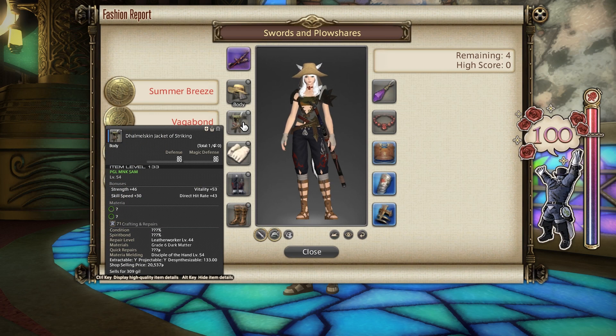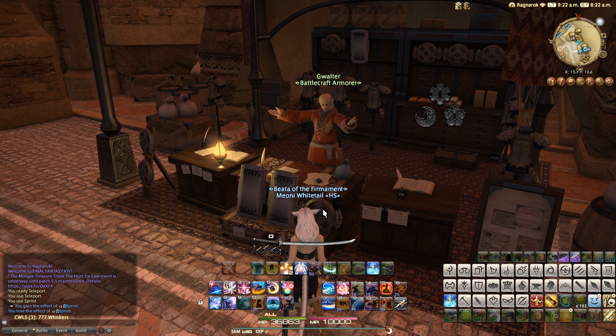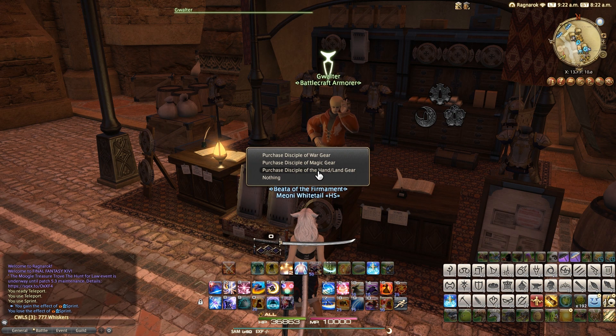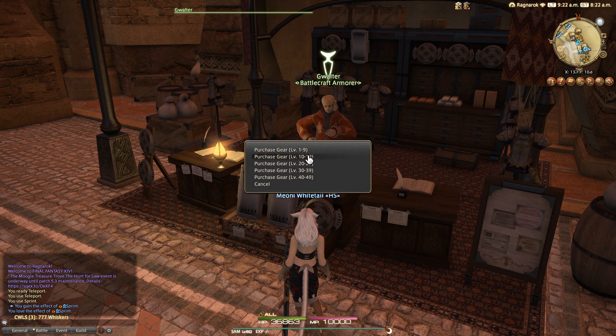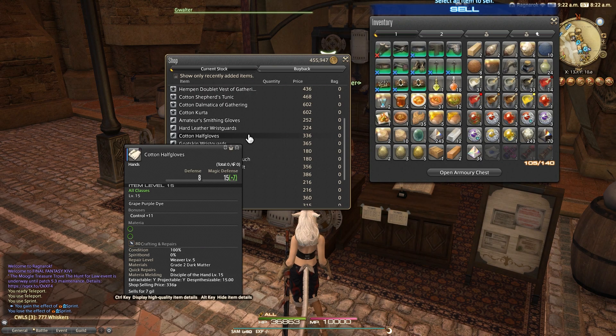For the gloves I went with the Cotton Half Gloves, equippable by all classes in the game, level 15 and above. You can buy these at any low-level city state vendor, like Gwalter in Ul'dah's market district, from the Hand and Land tab and then the levels 10 to 19 tab. This costs you 336 gil.